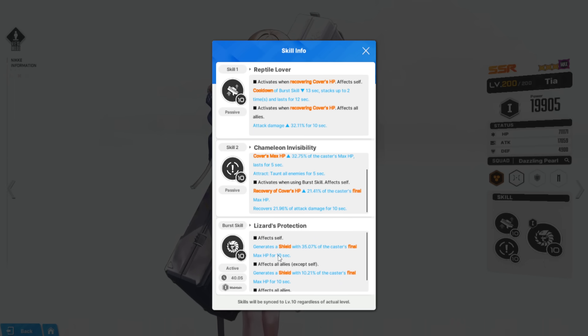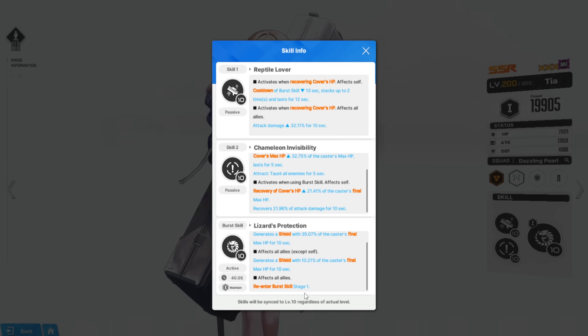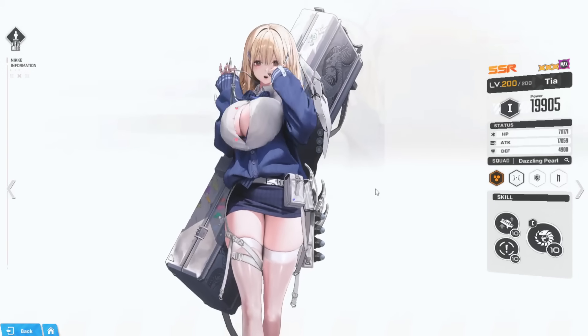Her burst has a 40-second cooldown but it will be reduced by Skill 1 when Naga is available. The burst affects herself, generating a shield with 35% of the caster's final max HP for 10 seconds — and this is the shield that triggers Naga's skills. It also affects all allies giving another shield at 10% of the caster's final max HP. Then on top of that, it affects all allies and re-enters burst stage 1, which is very interesting.